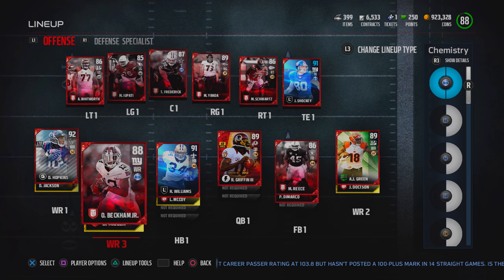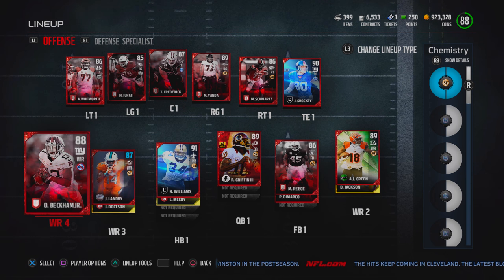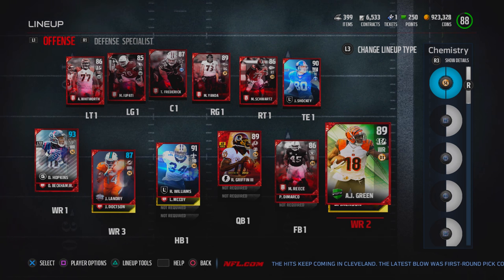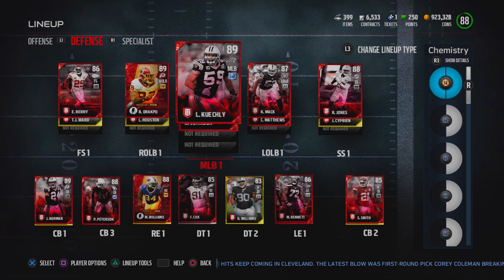I decided for this video, and maybe in the next few episodes as well, to move Jarvis Landry into the slot where Odell Beckham was. I didn't want to move AJ Green or DeAndre Hopkins yet, so for now Jarvis Landry goes in the slot and Odell becomes wide receiver number four. You guys see Josh Doctson and Deshaun Jackson are still on my team. Let's go ahead and take a look at the defense.